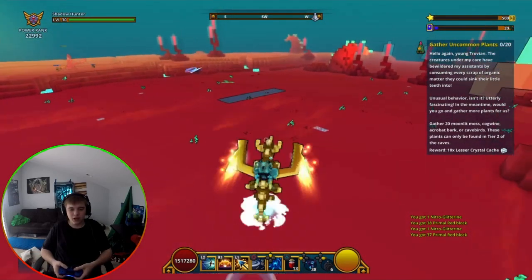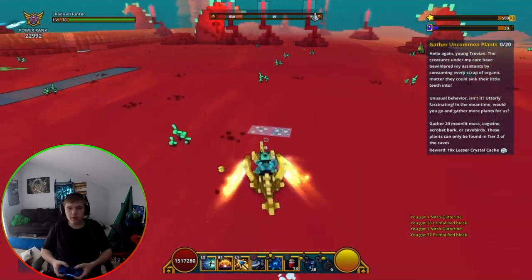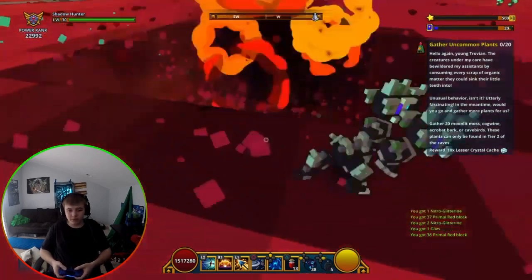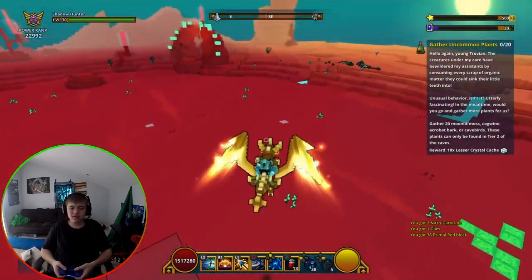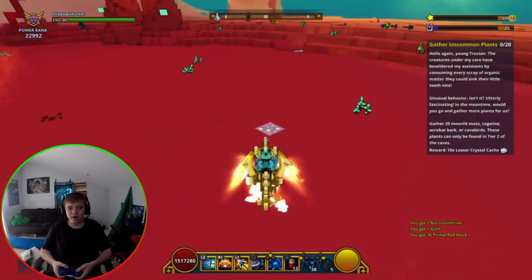Whenever you go to the market you always want to put them on for the cheapest price. So if there's some out for 150, you put yours out for 149 so people will see yours first. That's why you grind a little bit more — sometimes I put them out and they sell right away.